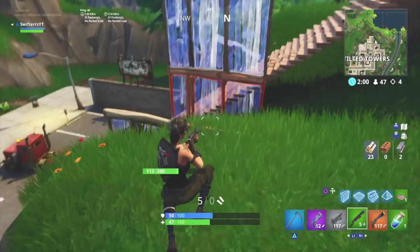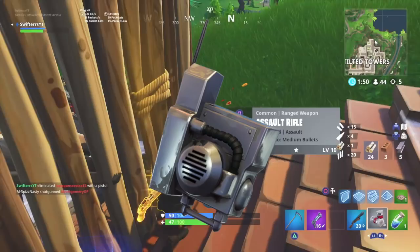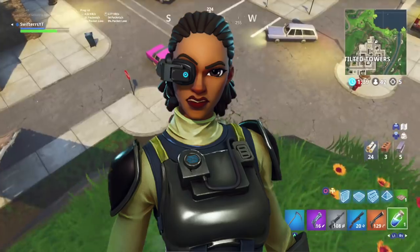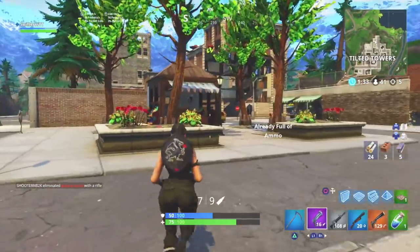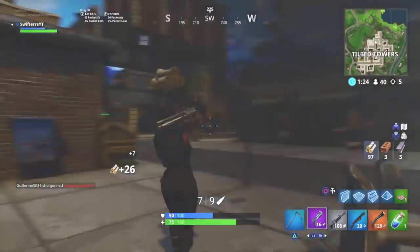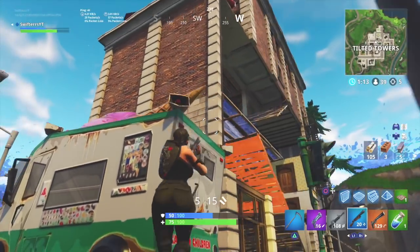A couple of the back blings did stand out while scrolling through. The first is the Steel Cast back bling — this is a back bling that can actually be acquired right now by purchasing the Steel Side epic character for 1,500 V-Bucks, which was in the item shop just the other day. The reason I'm pointing out a back bling already in Fortnite is because it was found in the game files alongside back blings that are obviously not currently in the game, which further suggests that a lot of the leaked back blings I'm showing you today may be coming very soon.